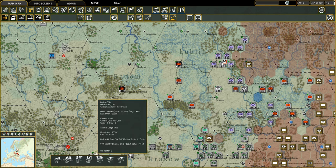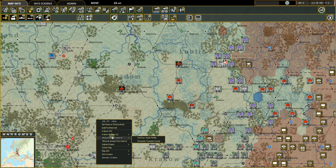Right-clicking Krakow, you'll see the option to set it as your reserve theater box arrival hex, so reinforcements or new units can be set to arrive at Krakow. You can look at the city, the air base, supply priority, or bring in an air operational group from reserve to the airfield here.